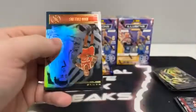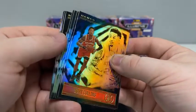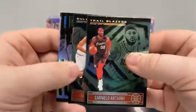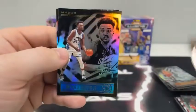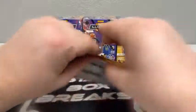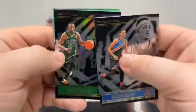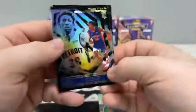Moving on to pack number four of blaster box number two. We start with John Collins, Chris Stamps for Zingis. Two Emeralds — there's Carmelo and Nikola Vucevic. We have Giannis for the Milwaukee Bucks, Wendell Carter, and a rookie card of R.J. Hampton for the Orlando Magic. Pack number five: Darius Bazley for Oklahoma City, Aleksej Pokusevski, a Mystique Acetate of Julius Randle, De'Andre Ayton, Saban Lee and Moses Brown for OKC.